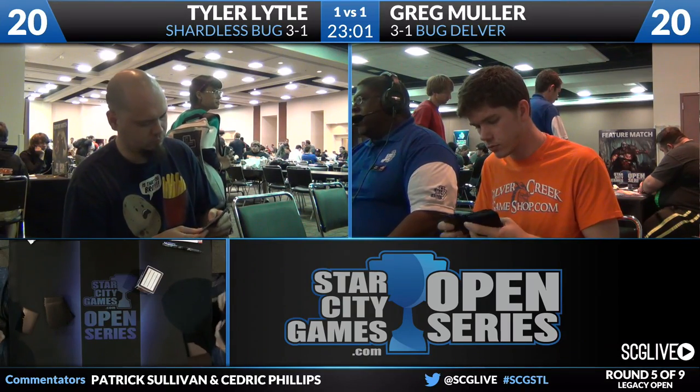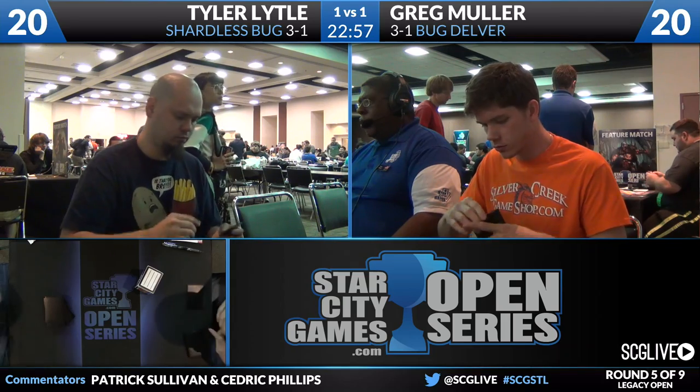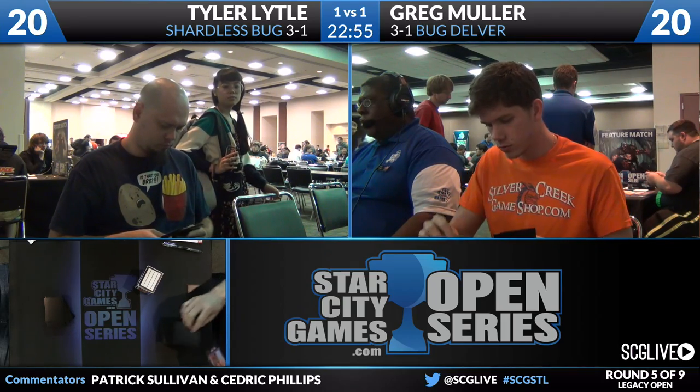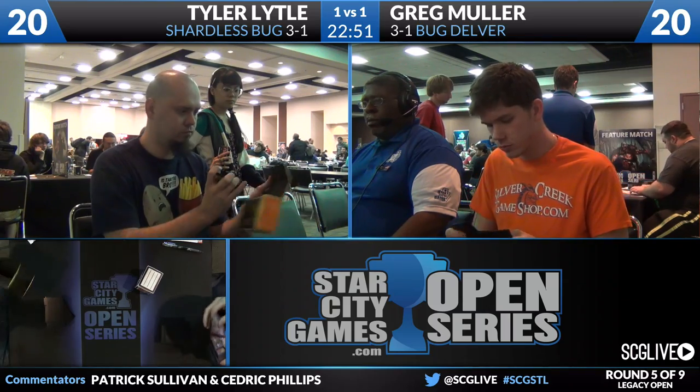Looking at the sideboards here — we'll see who's on the play in just a moment. Tyler has a Notion Thief, two Flusterstorm, a Pithing Needle, a Thoughtseize, two Nihil Spellbombs, three Hymn to Tourach, a Force of Will, a Liliana of the Veil, two Disfigures, and two Golgari Charms.